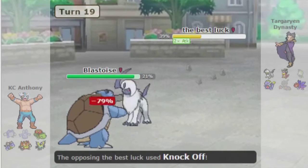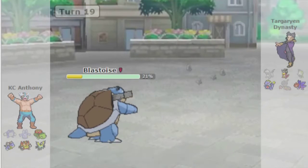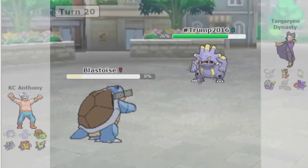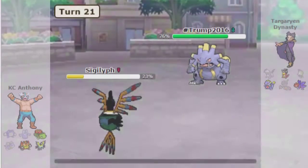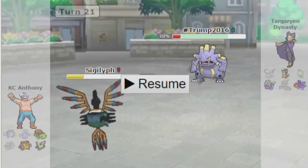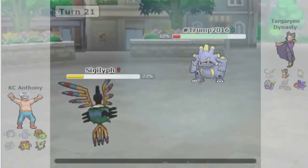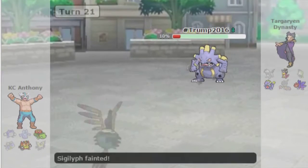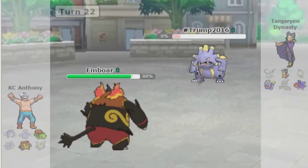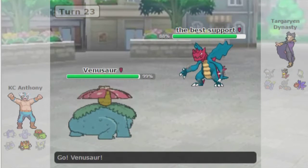My Blastoise is going to have to take about 80% because of that, but I'll still 2HKO the Absol when healthy. He'll go back to Exploud — he's faster than me, so I have to sac something else. In the live commentary I said I don't think Psychic is in range to kill, but I accidentally clicked Sigilyph anyway and end up having to sacrifice it because of that misclick, which really sucked. Emboar comes in, uses Flare Blitz, and it doesn't matter what he goes to — he decides on Dragalge, which is fine.